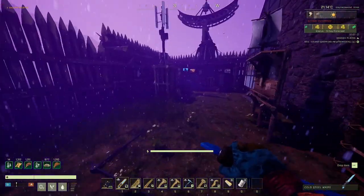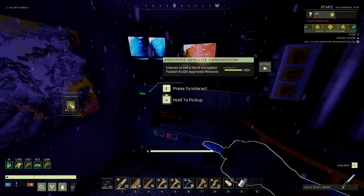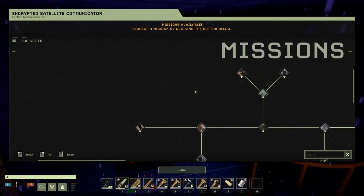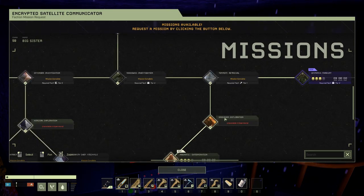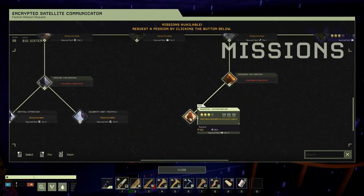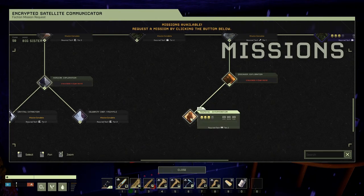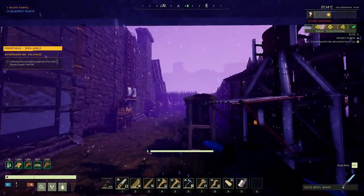Good, the storm is almost over. Let's see what the next mission is. I think it's here. This one — Magmatic Extermination. Specimen research in volcanic areas. Extermination volcanic. Collect equipment.